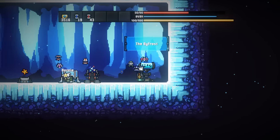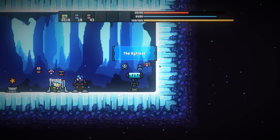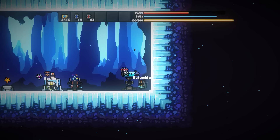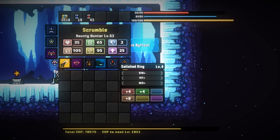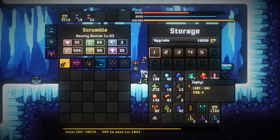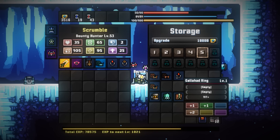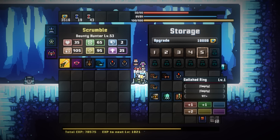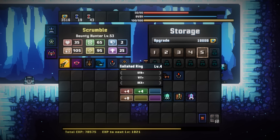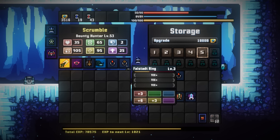We've got time for another round. The Gromwell ring gives two melee, one tech, two dex as the base, with strength and vitality. Galahad ring is strength, vitality, dex. Falstad ring is tech, tech, tech. I'm going to get rid of swiftness — I never use it.